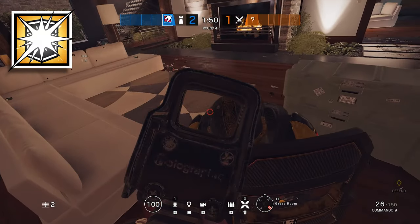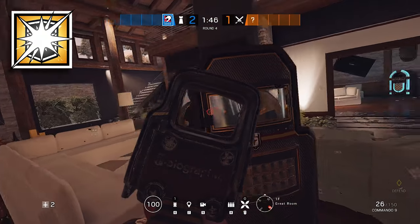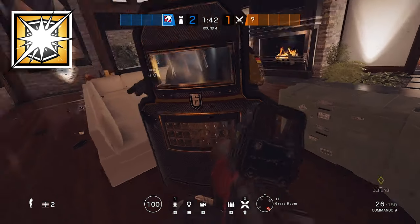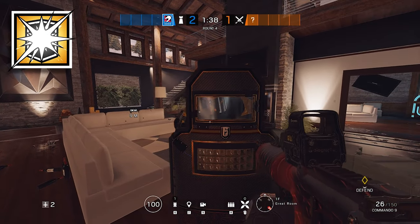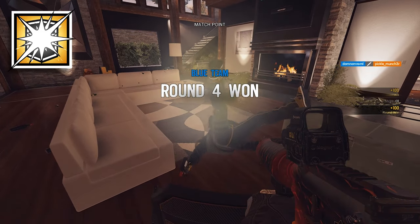Blitz excels when you're close to people. When you start to get close to defenders, you need to be responding to their height. If they're crouching, crouch — this will block as much of you as possible. When they're standing, stand up. The main reason for this is that once you're close enough, they can just shoot over the top of your shield, and they can even melee over the top of your shield.